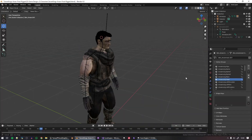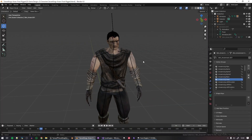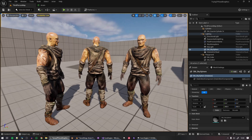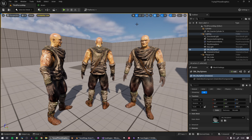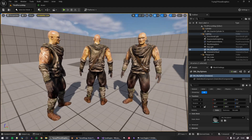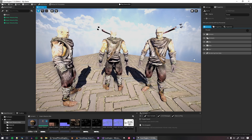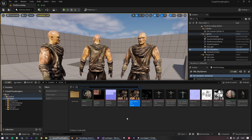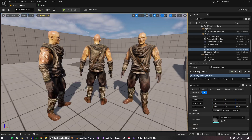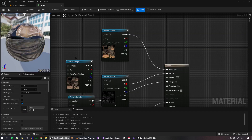In Unreal Engine 5 with the same model, it looks very different from my engine. I did tweak the texture a little bit in Photoshop to add more contrast to the base character. The result in Unreal is clearly much better, and I was trying to explore why — is this just a matter of tweaking settings?